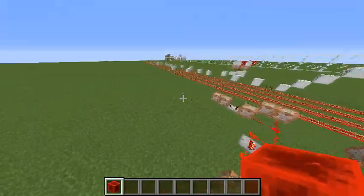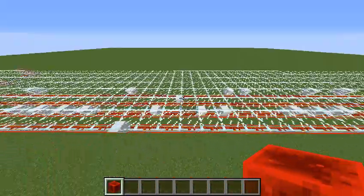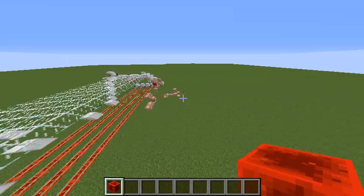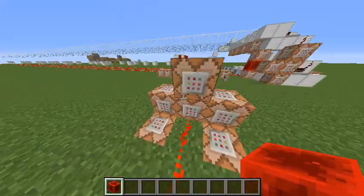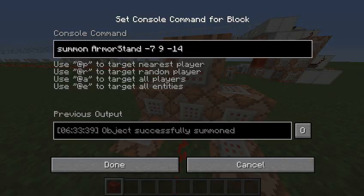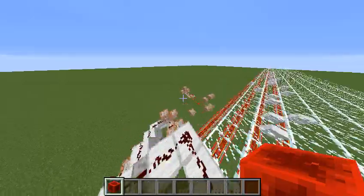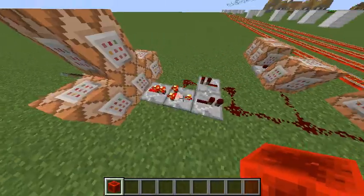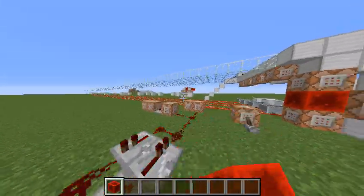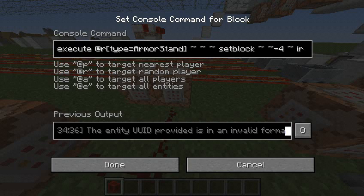First of all, it kills all armor stands, because if you didn't notice, there were a bunch of armor stands going by and a random one of them was placing down a block under them. So in essence, it starts by killing all the armor stands, filling the tracks with air — so restarting — then summoning armor stands in these four positions: here, here, here, and here, approximately. Then it actually starts the comparator clock, which is about as fast as I can make it go. It's constantly executing at a random armor stand and setting an iron block under them.